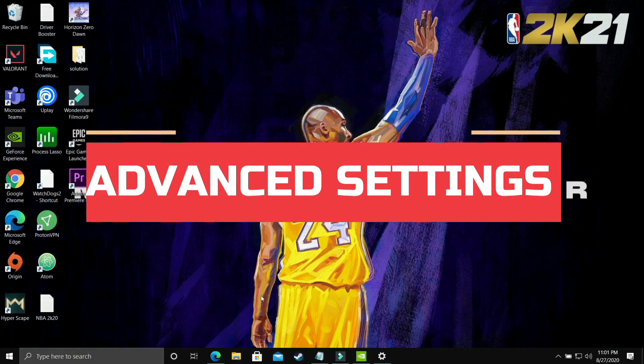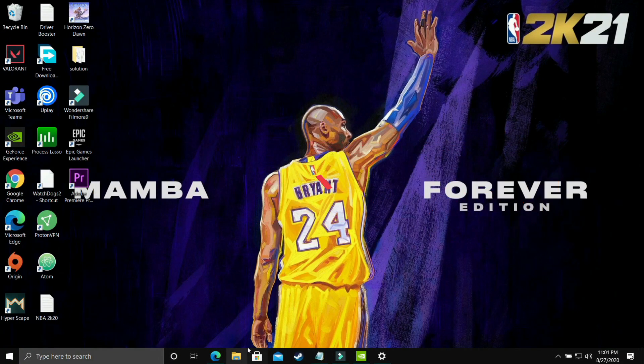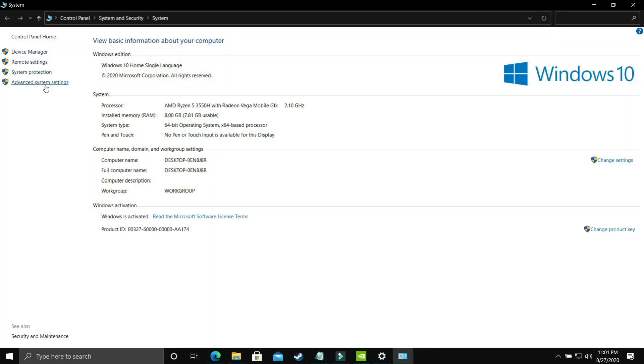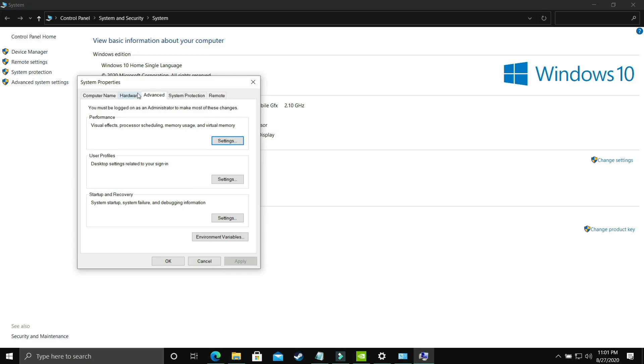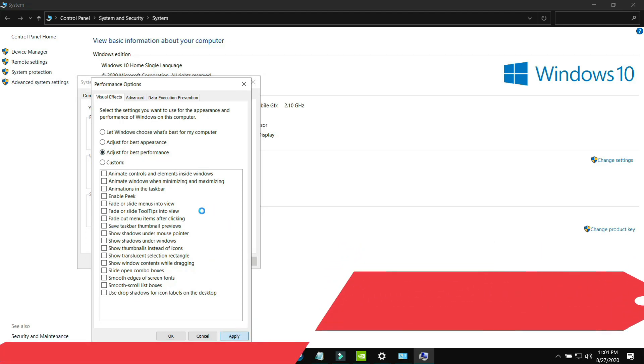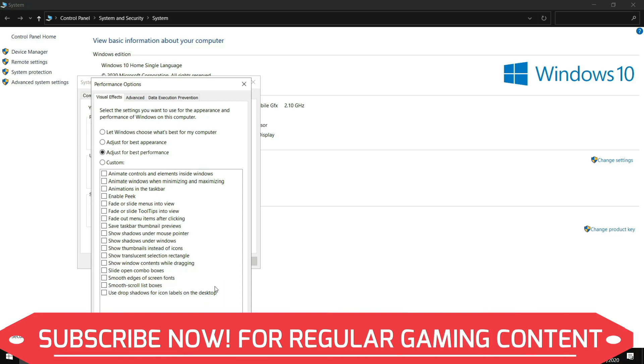Now we'll change some advanced settings on the PC. Open Explorer, right-click on 'This PC,' and go to Properties, then Advanced System Settings. Go to Performance Settings. This step has two parts: first, change the setting to 'Adjust for Best Performance' — by default it's set to let Windows choose. Apply these settings and wait for them to take effect across your PC.